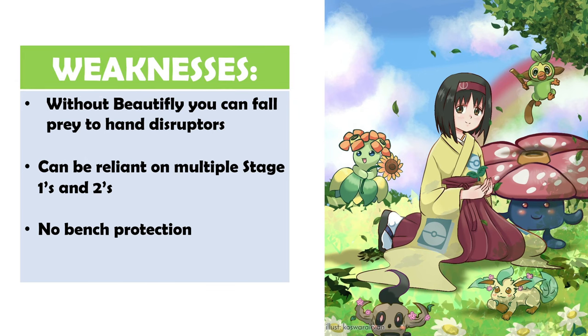For weaknesses: because we have so many evolving options in the Grass archetype, whenever you're not fitting in Beautifly you can fall prey to hand disruptors like Marnie and N. We are quite reliant on multiple Stage 1s and 2s — they're all ability-based, so you need multiple abilities working in tandem. We don't appreciate Hex Maniac or other ability-locking Pokémon, and we can sometimes be frustrated by prize cards. The final point — no fault of Grass's whatsoever — is that there are no bench protection Pokémon, so matchups against Lightning, Water, and Psychic types with good snipe options can be tricky.